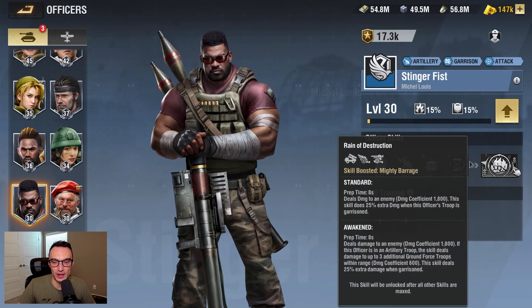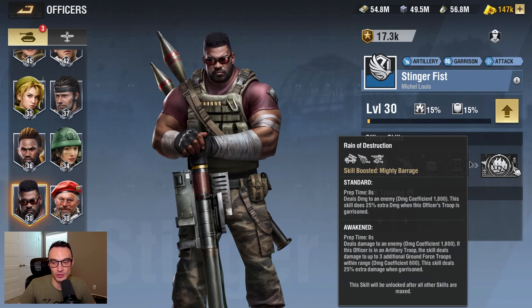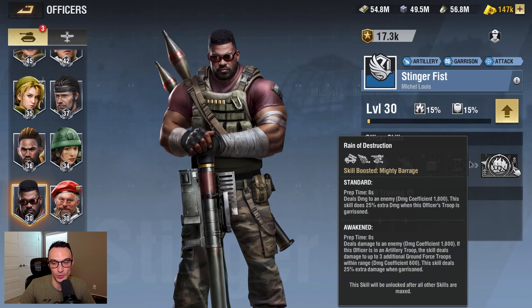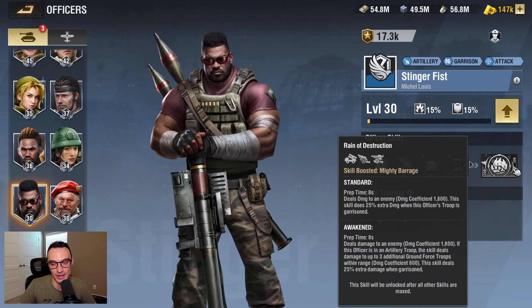The fifth and fully awakened skill deals damage to an enemy, damage coefficient 1,800. If this officer is in an artillery troop, the skill deals damage up to three additional ground force troops within range, damage coefficient 1,600. This skill deals 25% extra damage when garrisoned.